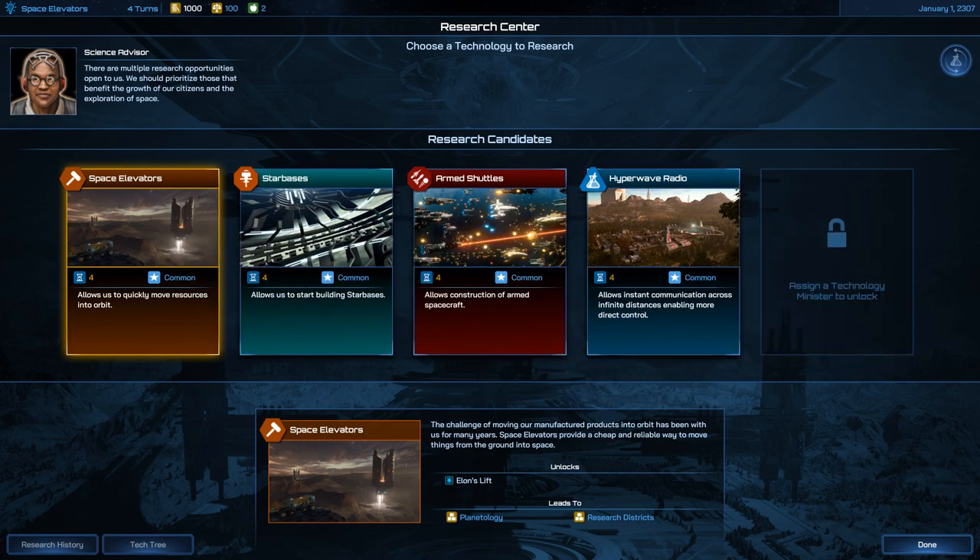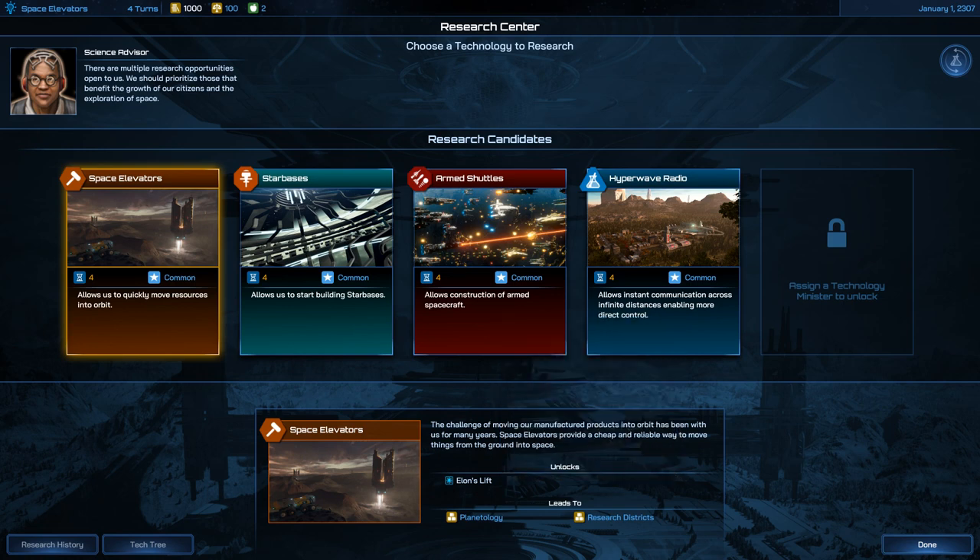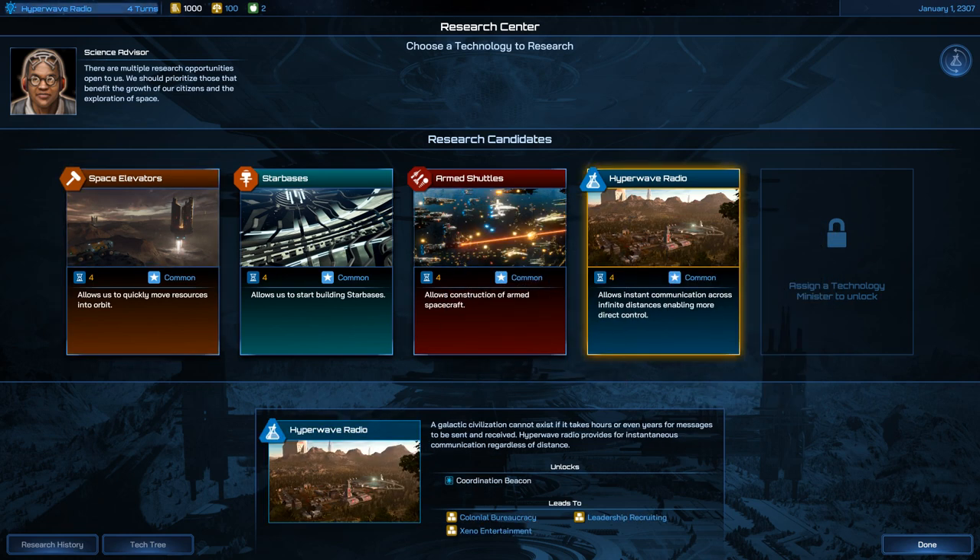It looks like I'm limited to four technologies I can research. If I get a technology minister, I can drop them in as another slot. The full tech tree isn't available in the alpha version. I can also reshuffle available technologies, but that adds 10% to research time. I'm going to go with Hyperwave Radio — actually, you know what, Space Elevators. I'll want that manufacturing boost.